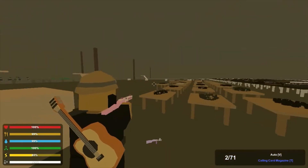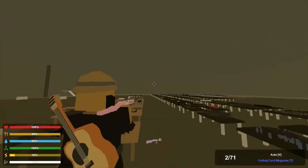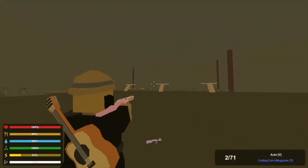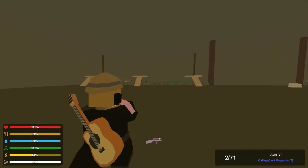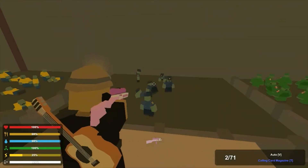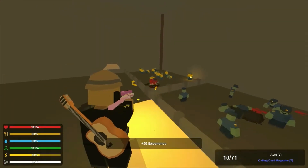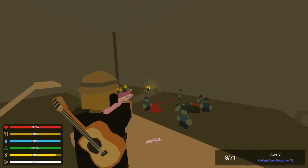Then over here are your attachments, and guns are on these racks right here. So if you want a scope, just add that on — and from there you can just try anything you want to do, or anything possible. And that's about it guys.